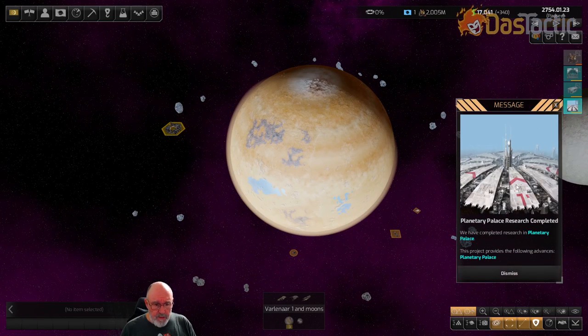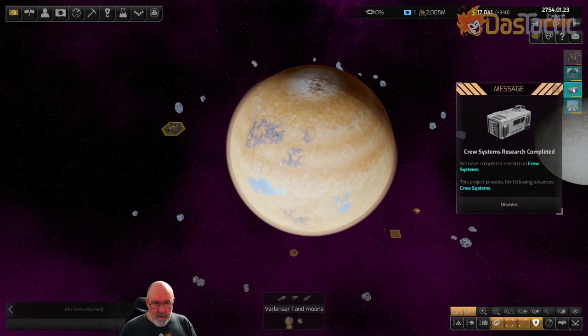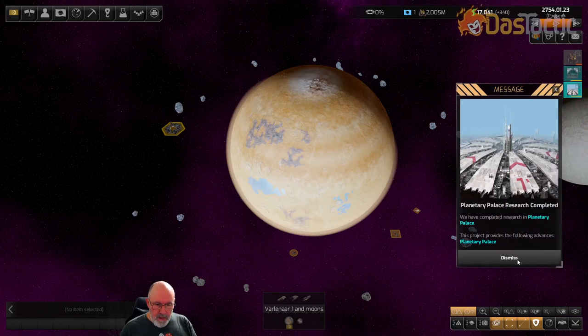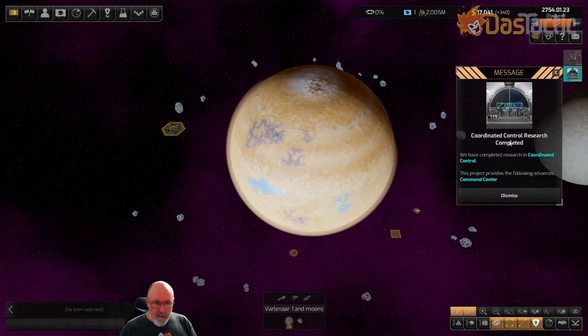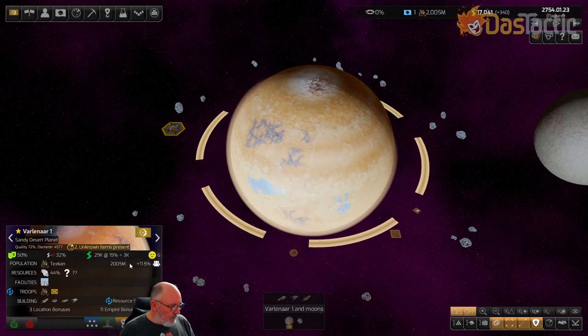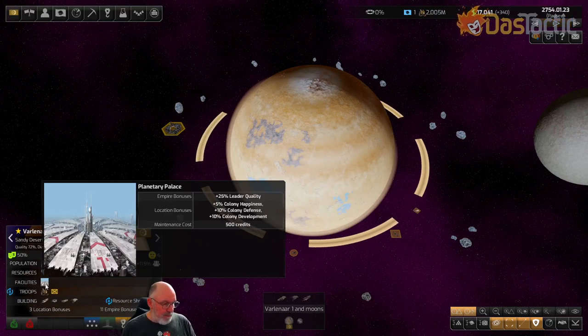The planetary palace research is now completed. What it's done is implant this inside the tech tree — it wasn't there before. Crew systems and coordinated control have also been completed, giving us a few extra techs. A new emperor has appeared. Looking at the planet now, we have one extra troop group and a planetary palace facility.